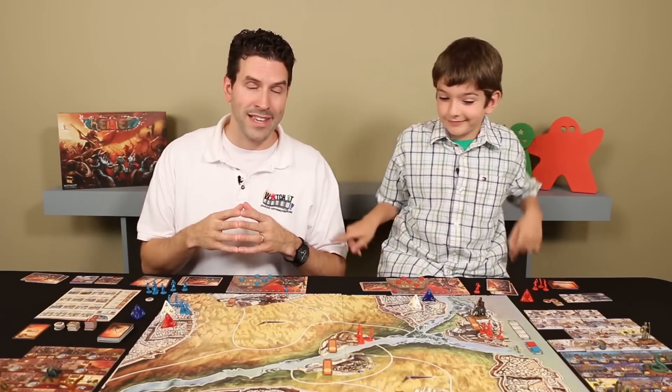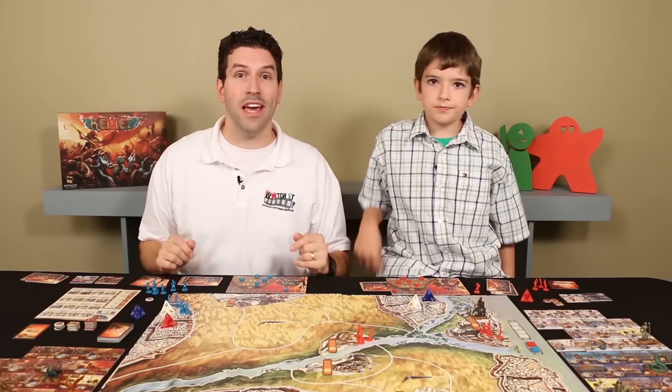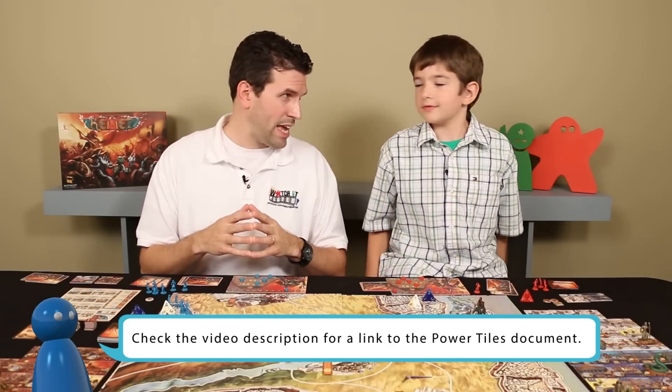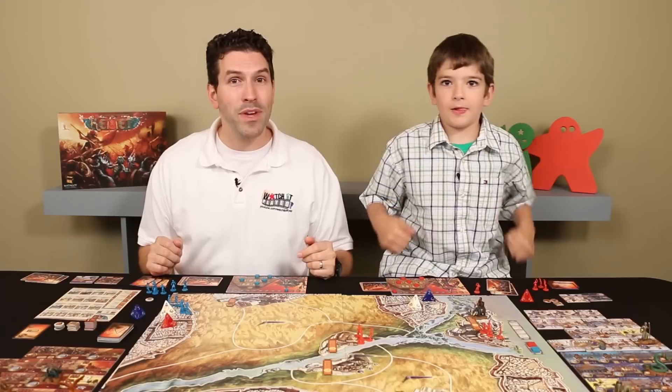Now we need to set the turn order, done by the player with the fewest victory points — no contest, it's me. I want to keep things the way they are; I like going last, so I continue to do so. We're about to start the day phase, but we're going to stop here and I want your help. In the YouTube comments below, tell me what you think I should be doing — what power tile to grab, which pyramid to upgrade, where to move or attack. Give top suggestions a thumbs up, and when we come back in the next episode we'll follow whichever suggestion got the most votes.